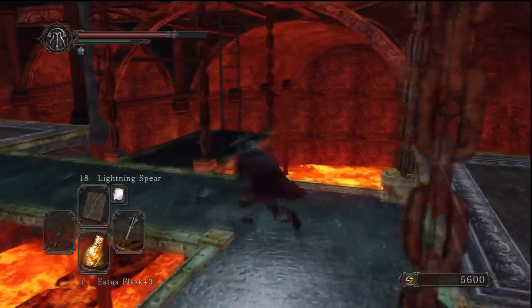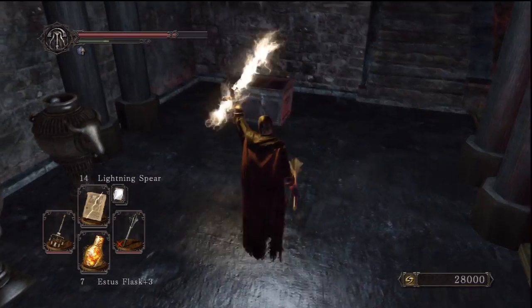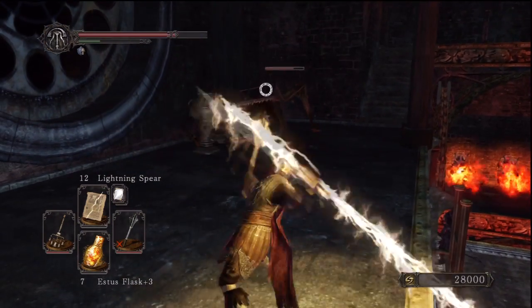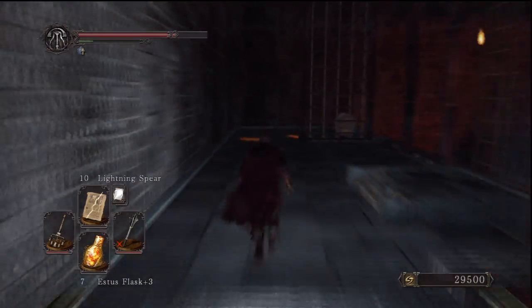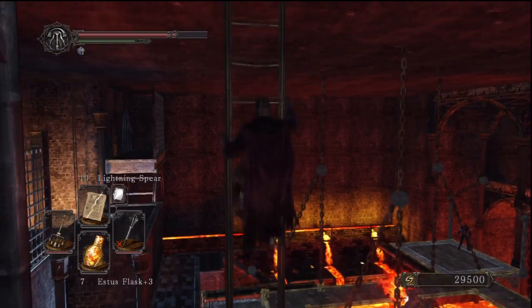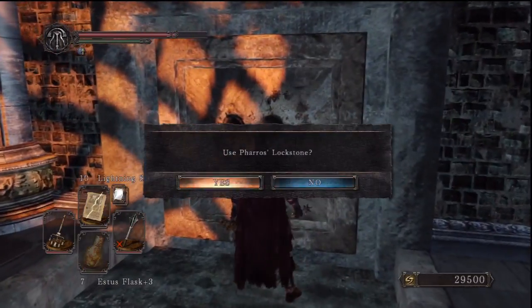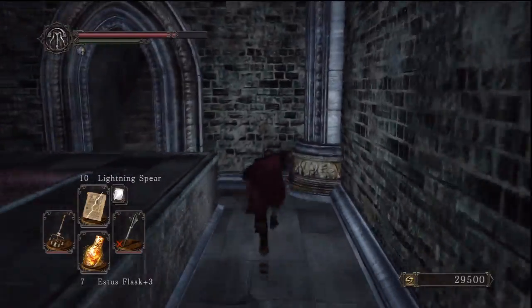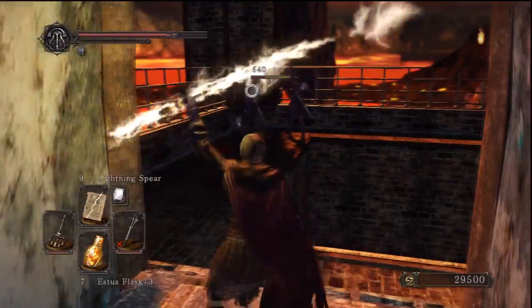Heading back up to the centre, we come round the fire-breathing horse statues and up this ladder — you won't be able to reach this ladder if you didn't swap the platform in the middle. Be careful with this chest: although it looks iron, it's a Mimic, and this guy is actually really dangerous. After taking him out, continue up the stairs — I think he gives you a weapon with something to do with lightning. Coming up the ladder, we find another Pharros' Lockstone contraption that works like the last one but with water. I'm pretty sure you can come from here and use it to help get that Chaos Firestorm pyromancy I mentioned not going for.